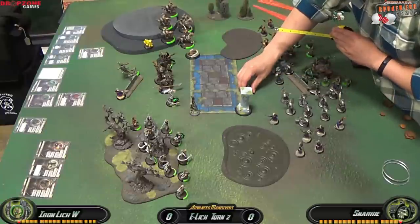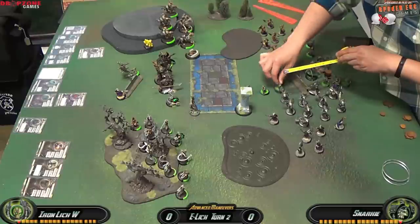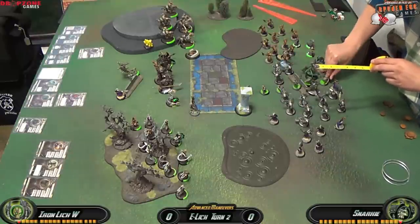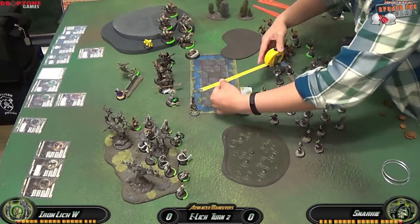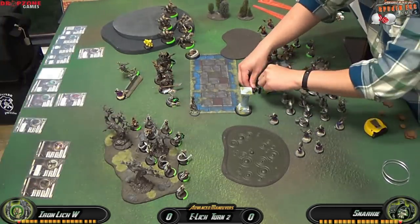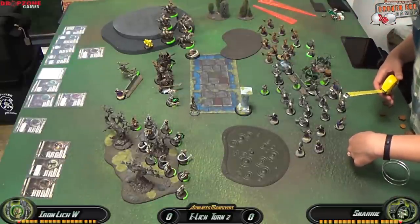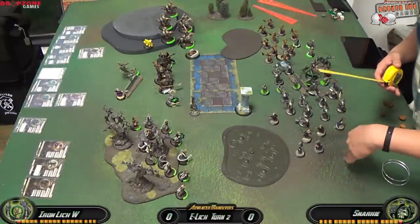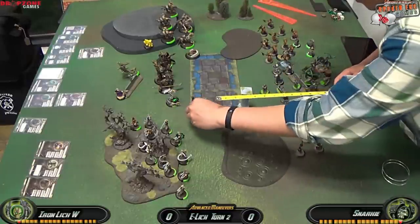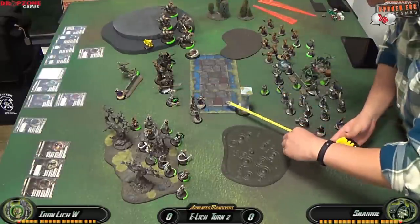I'm moving my Bile Thralls up hoping Vociferin is within 6 inches — it's going to be really close. We measure using a spray for accuracy and determine he's just out of range, so that's a dead Bile Thrall. But that's fine, I still have my Satyxis Bloodwitches. I charge with the front one and run with another to get the Gang Bonus, making it MAT 8 and POW 12, which should do the job.